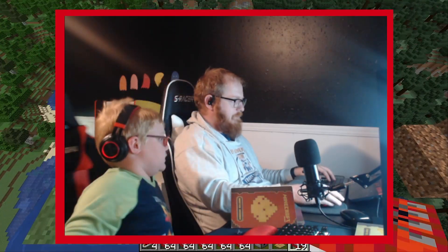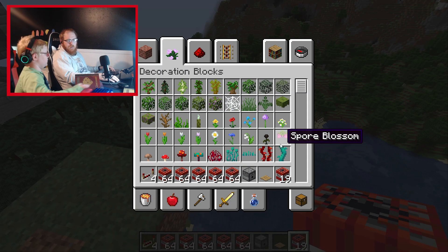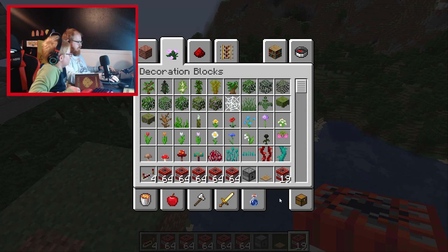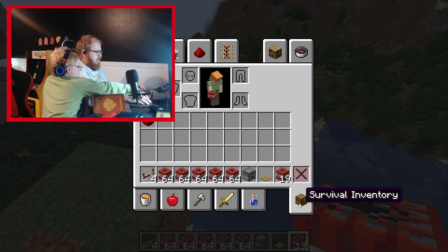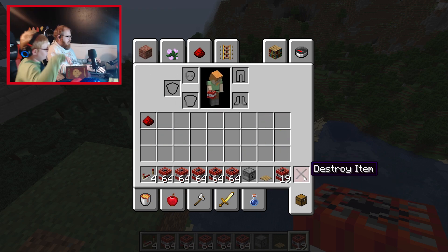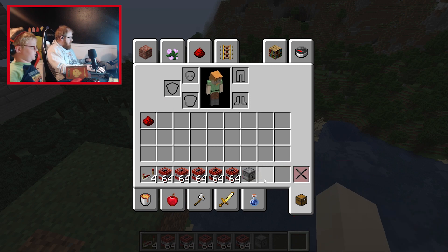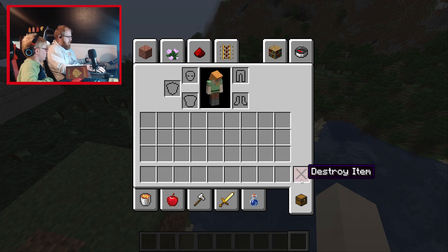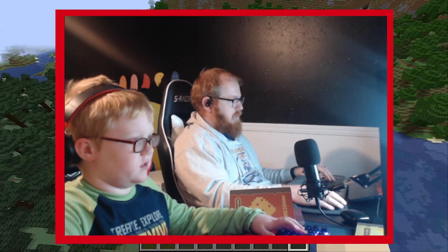If you hold shift then click it, it will add all the items. Press E and click on survivor inventory, then press shift and press the destroy item. Oh sweet, thank you buddy.